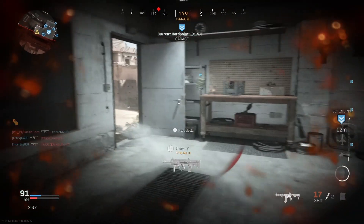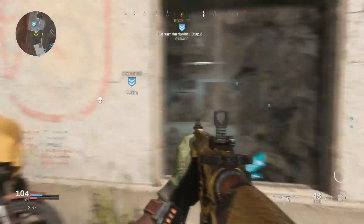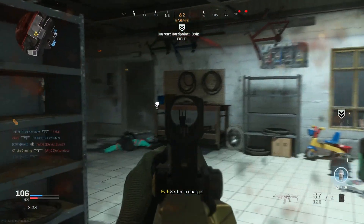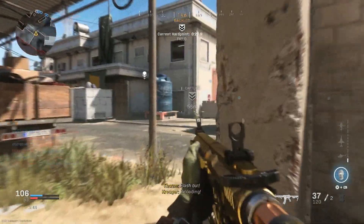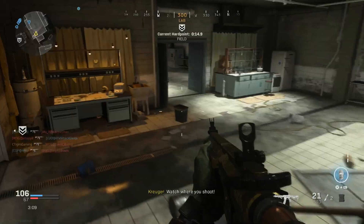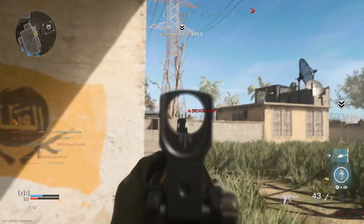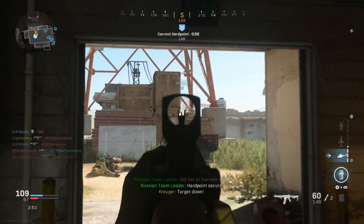I get another kill — let's go! We've got the lead as well, so that's great. I decide not to rush one spot because they're probably just camping there. I get another kill — he had absolutely no idea. And another one — where are you going? Nowhere, that's where! My teammates stole my kill. There's that camping spot I was talking about — make sure you're aware of it so you don't get killed.